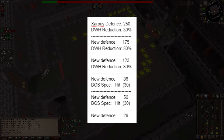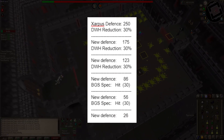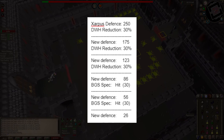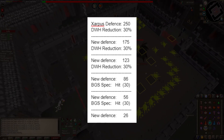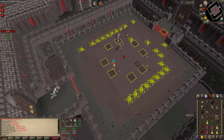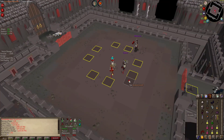Math helps explain. In 5 successful and coordinated special attacks, Zarpus's defense went from 250 to 26. Assuming a 4-man raid, only 250 out of 400% total special attack was used, allowing for 3 Dragon Claw special attacks on 26 defense. Also, since the blowpipe was nerfed, this effective defense reduction is even more important inside of the Theater.